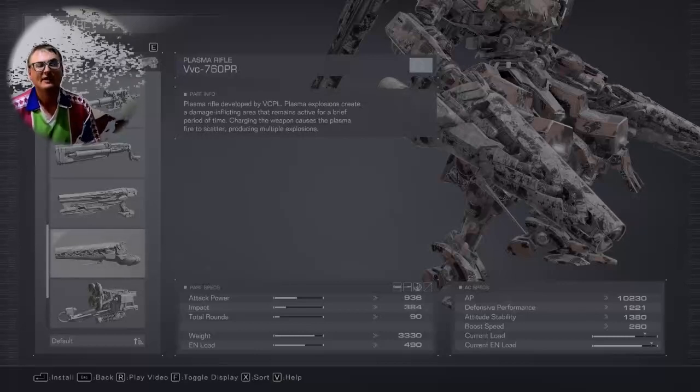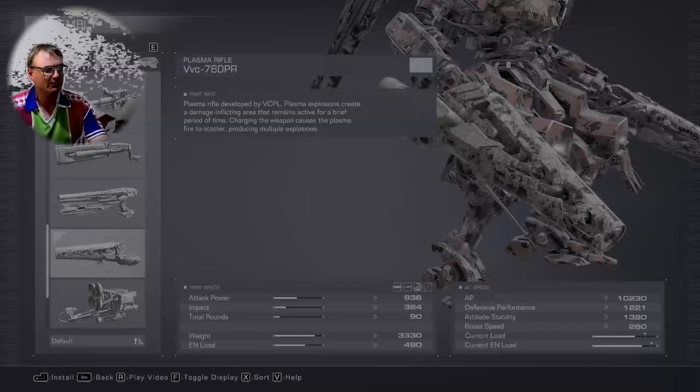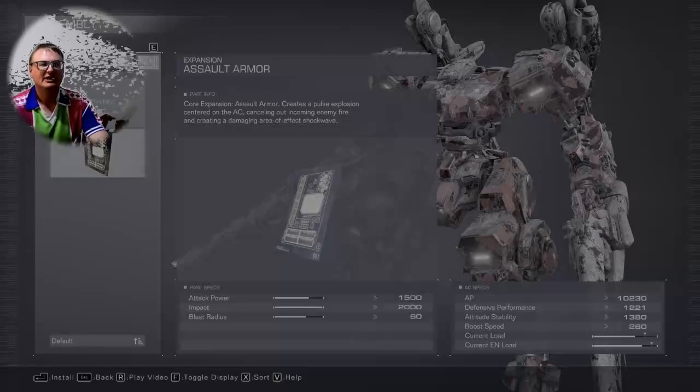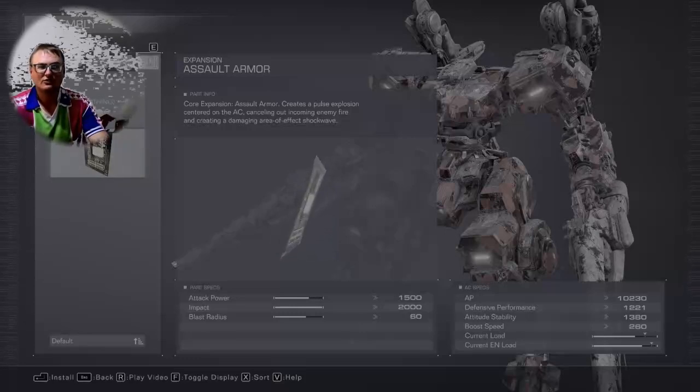Then go across to the NADA railway and do the same there. Then drop down. You can also use another charge of the assault armor when you are under the bridge, because there are too many obstacles. This allows us to mitigate the rocket damage and helps us to stand a little bit.